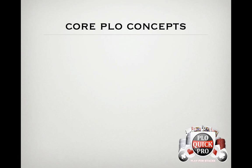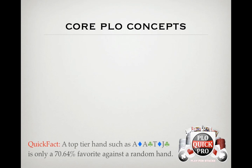We know that in comparison to No Limit, the equities run much closer together in PLO, but just how much closer are they? For example, if you take one of the most premium starting hands, Ace-Ace-Jack-10 double suited, and match it up against any other random hand, it only has 71% equity preflop.